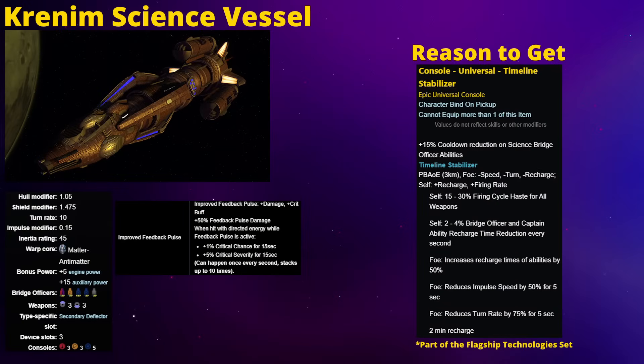The next ship on the list is the Krenim Science Vessel. The ship itself is even less remarkable than the Bajoran Interceptor - it's a decent science vessel, or at least it probably was at one point, but it could be vastly overshadowed by a number of other science vessels far easier to get, like the Chekov or even the recent Dyson Science Destroyers. Its starship trait, Improved Feedback Pulse, might be okay if you really like Feedback Pulse, but ever since Feedback Pulse was nerfed back in the day and left to rot, this really has no value. But the reason to talk about this ship is its console, the Timeline Stabilizer. Like with the Domino, this one also features a haste buff for your energy weapons - it's not as powerful as the Domino's, but haste buffs do stack with each other, so piling this on with a bunch of other haste buffs can be potentially very powerful for an energy weapon build.